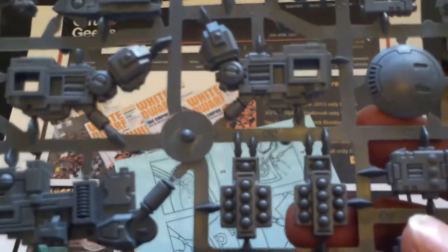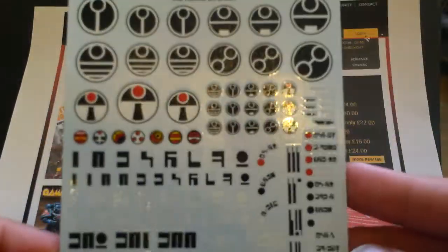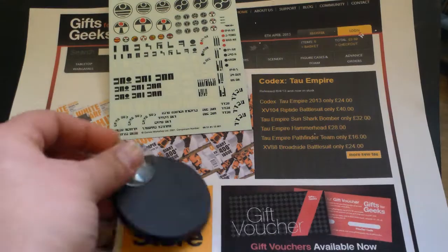The one I'm going to be building will be the missile variant, just because I've already got two of the railgun variants. And obviously the scale is going to be different to the old one since it's so much bigger, so I think I'll make it a team leader or one that acts completely on its own. So yeah, that's the unboxing of the kit. We've also got the Tau transfers — no change there — a Dreadnought-size base, which is quite a big change, and flying bases as well.